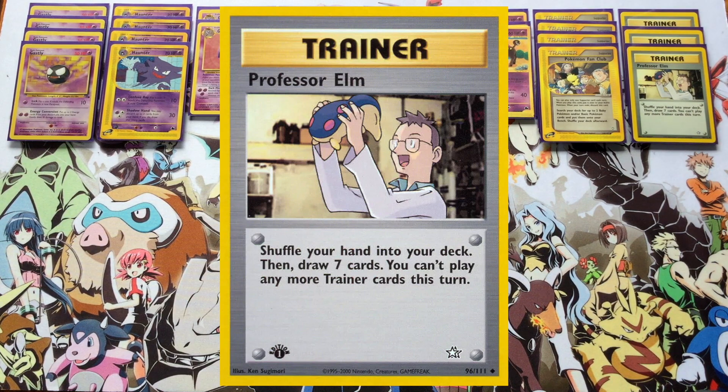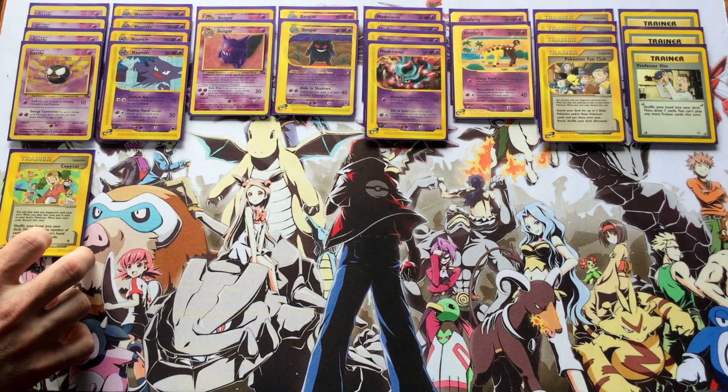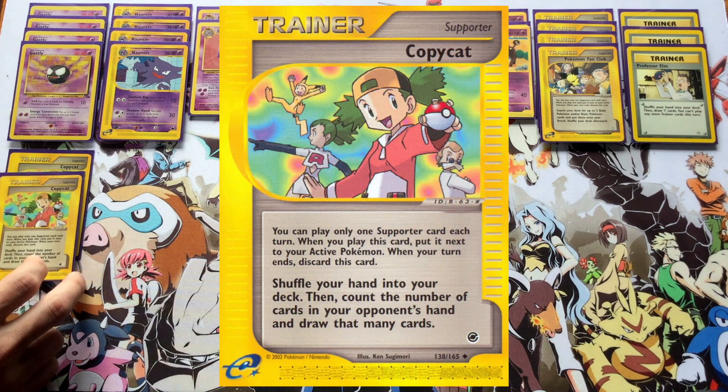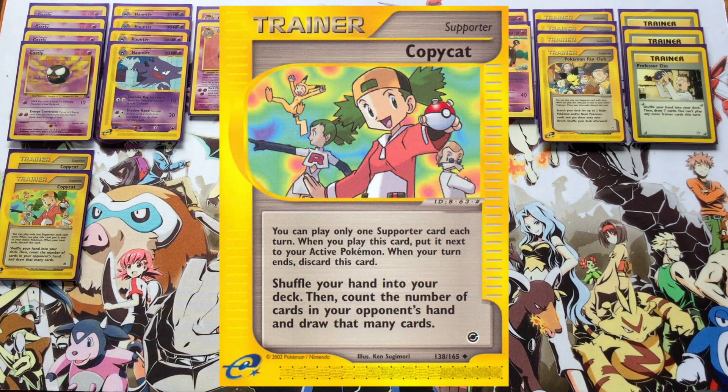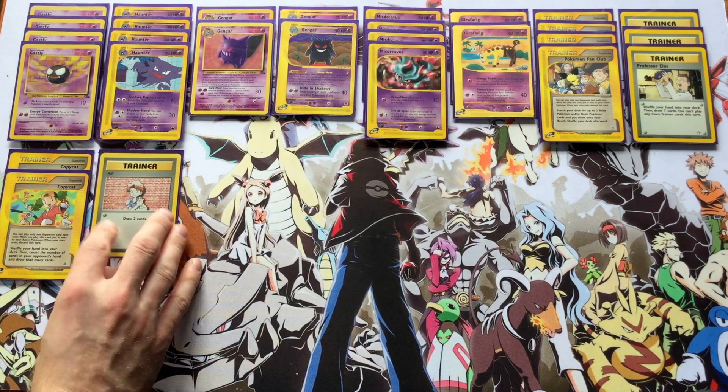Because that's really when your Gengar and Misdreavus combos are going to start to pop off and be placing the heaviest load of damage counters on your opponent. The goal isn't necessarily to just knock out a bunch of your opponent's Pokémon as quickly as possible — it's to spread damage around and have as many Pokémon in play as possible with at least one damage counter on them.